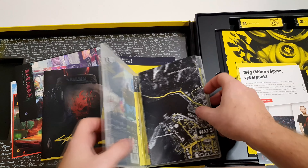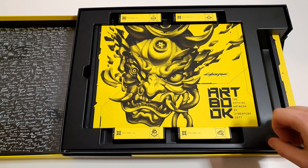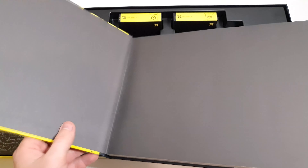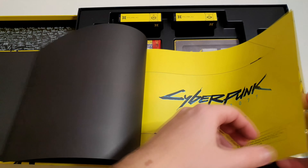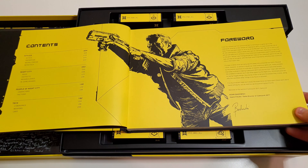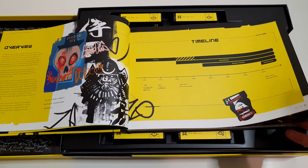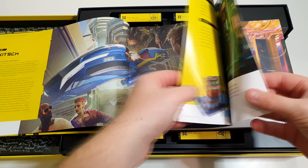Úgyhogy ezekkel nagyon meg vagyok elégedve. Ez egy szép kis kollekció. Nézzük már a középen lévő artbookot. Hiszen ennek van elképesztően komoly súlya. Nem kevés oldalas. És ez bizony színes így van. Viszont angol — tehát ez a hivatalos artbook. Rappant jó minőségi képekkel.